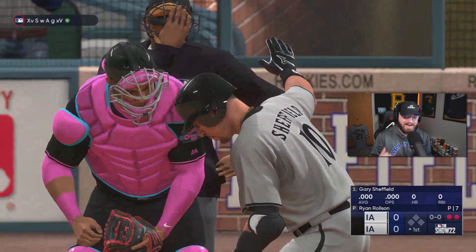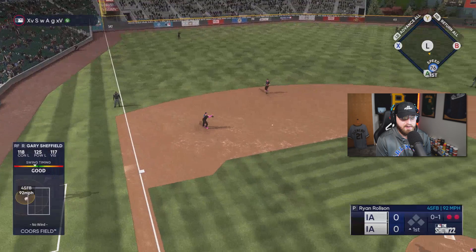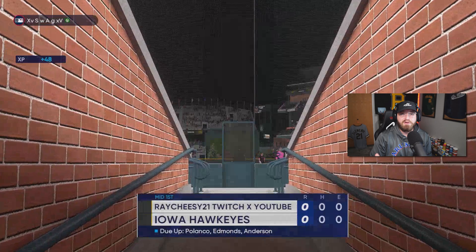We got the big guy up next — Gary Sheffield. One of the best hitting attribute cards we've ever seen from a base. The only ones that are similar is Immortal Babe Ruth — we had 125 everything — and our Finest Soto from last year or two years ago. We know that Gary Sheffield is up there. We smashed every one of those balls. Unfortunately, they were all outs. That's kind of how Moonshot has been going for me, man.